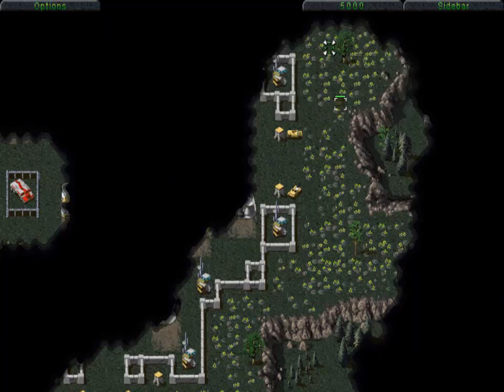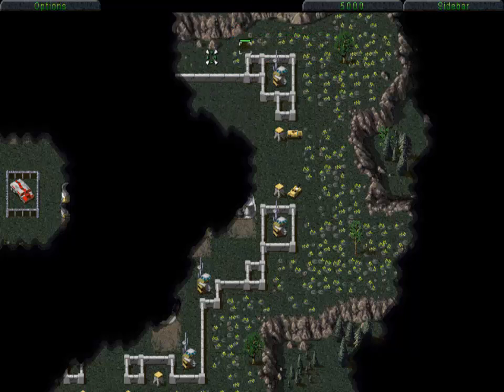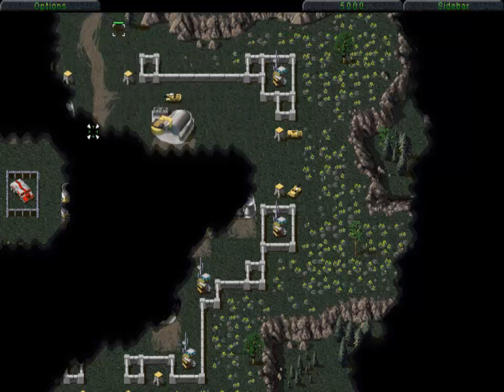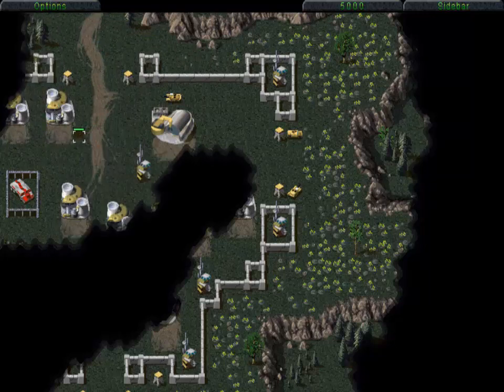If you get too close to the guard towers, they will shoot you even though you are cloaked. And if you accidentally target the concrete wall while you're moving through this area, you will get shot at. That has happened to me before. Here at this part, the stealth tank needs to be on that exact square between the two advanced power plants when you target the guard tower.